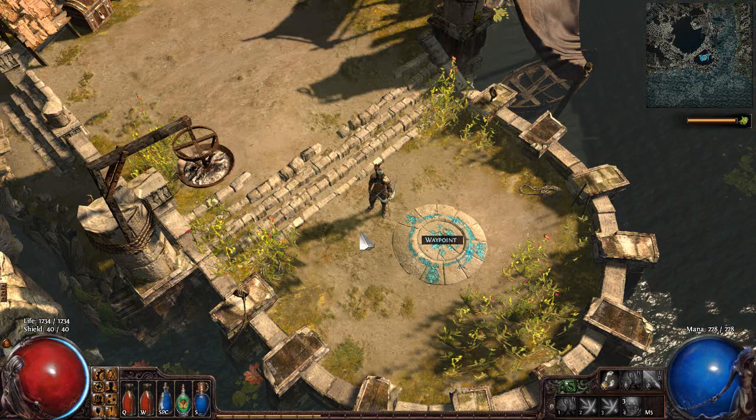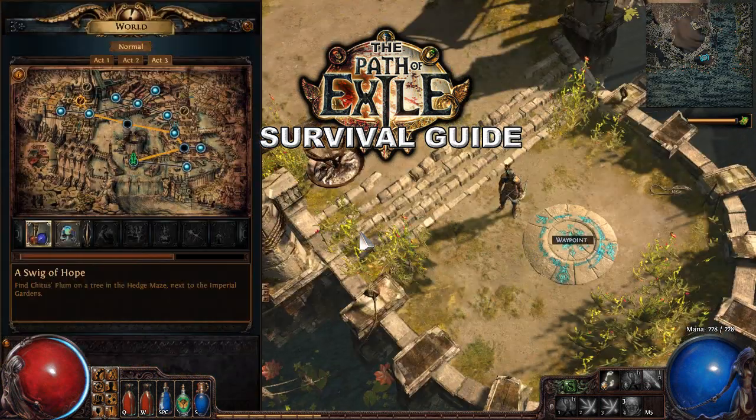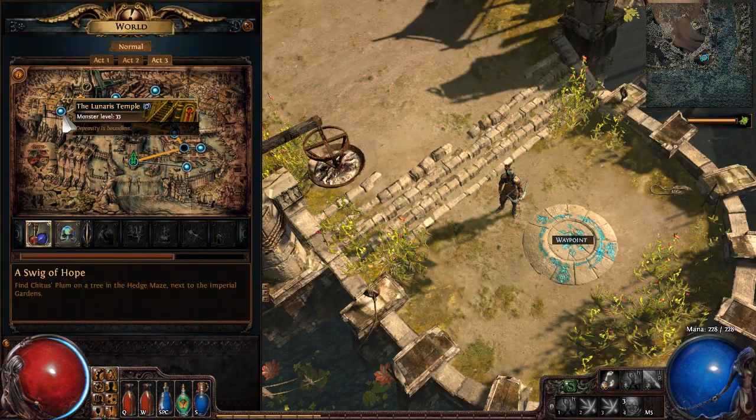G'day, ZiggyD here and welcome back for episode 12 of the Path of Exile survival guide. In the last episode, we went and killed Piety in an epic battle - it was a ton of fun. I always enjoy that fight when you're trying to progress. It can be pretty difficult sometimes.